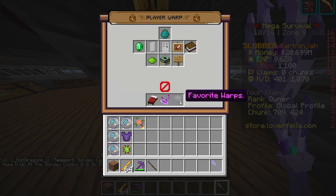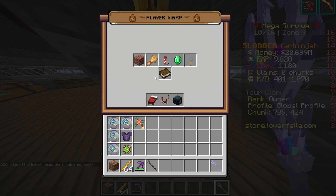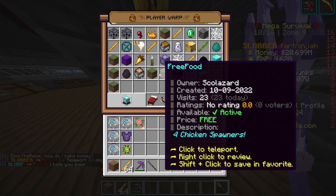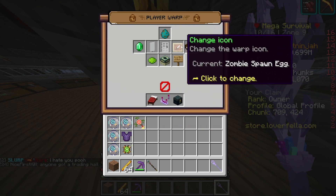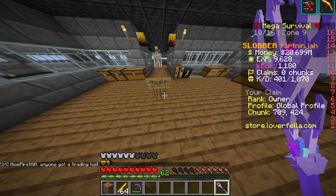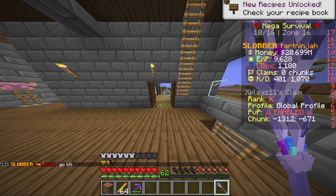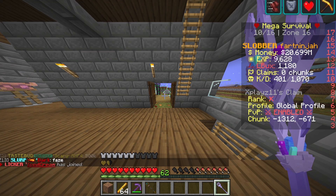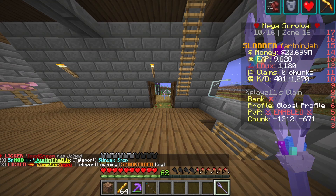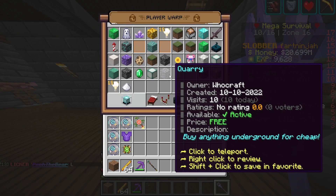You can also set a pwarp as a favorite - I clicked on favorite so this is my favorite pwarp. If you want to visit someone's pwarp, here's mine - right click and you just teleported there. Let's say you're offline and you don't have a set home at your friend's base but he has a pwarp, so you can go there when he's offline. It's a great new command to help people.